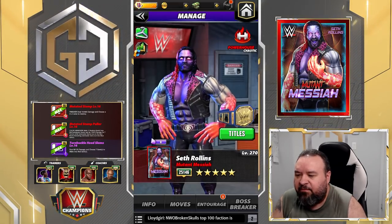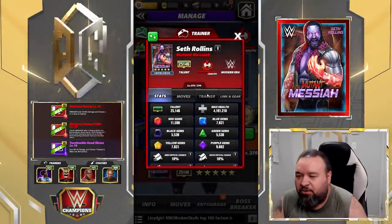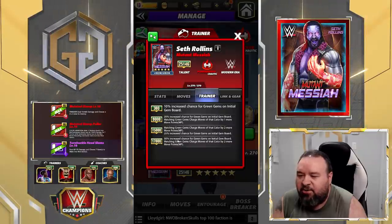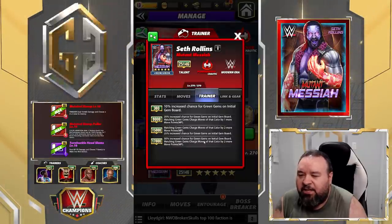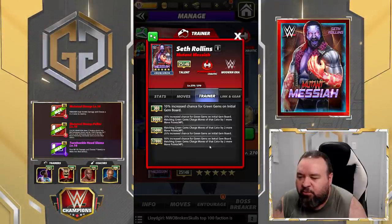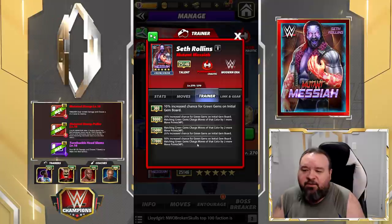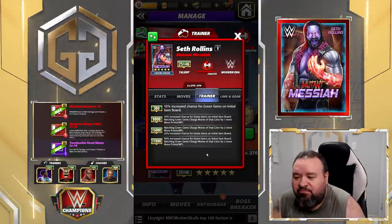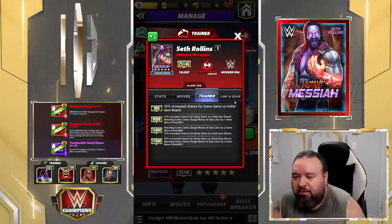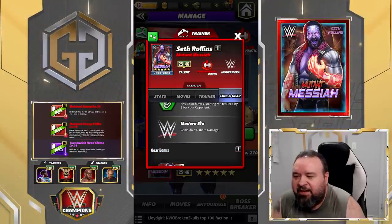He has no gear. Now looking at the card itself, he's a Powerhouse. Five-star gold training ability at 17,000: 50% increased chance for a green gem on the initial board; matching green gems charges a move of that color by two more move points. That's for a trainer — definitely not a fan of these trainers. He has links with the other Mutant and the Modern Era.